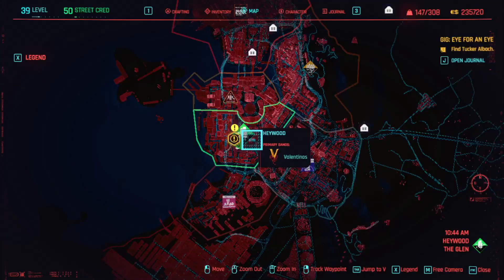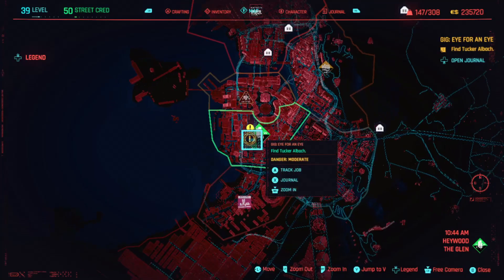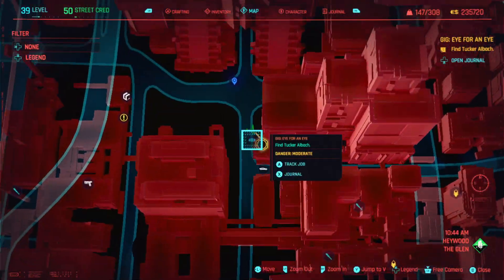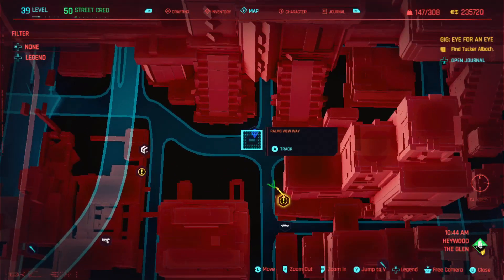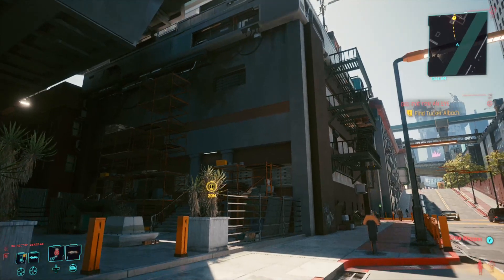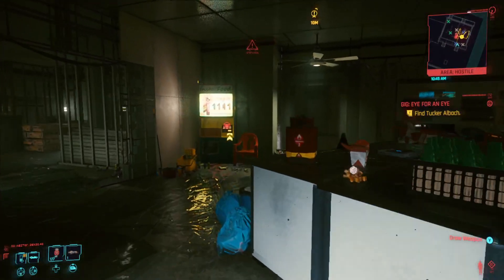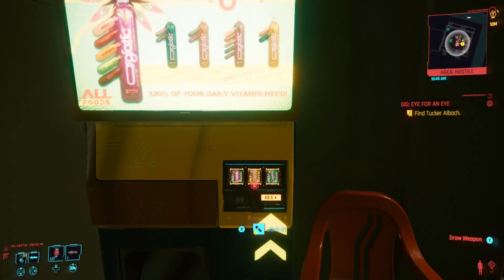There's another one in Haywood, just south west of the Haywood sign — very close to it. It's part of a gig called Eye for an Eye, just south of the crossroads next to the Palms View Way fast travel point. We're looking at this apartment building here — it's full of enemies, you're probably going to have to take them all out. Come straight through this door and keep an eye out just on your left — this is the free access vending machine that provides legendary quick hacks.